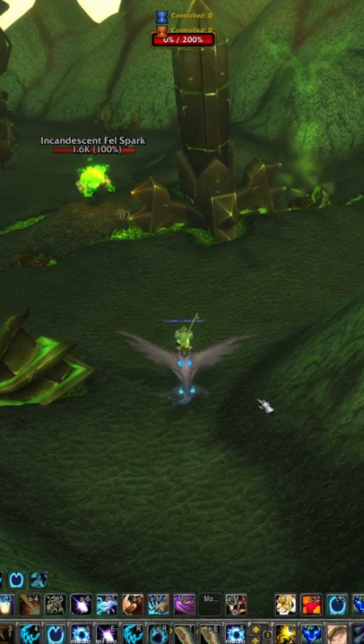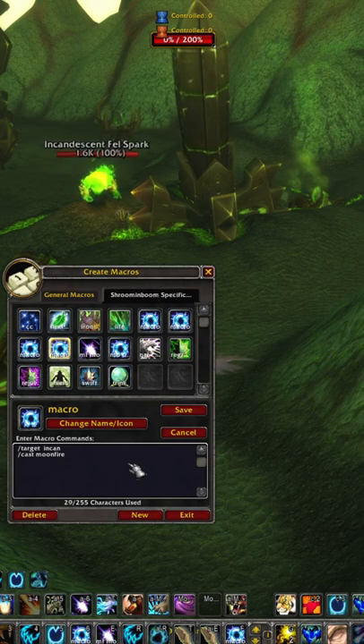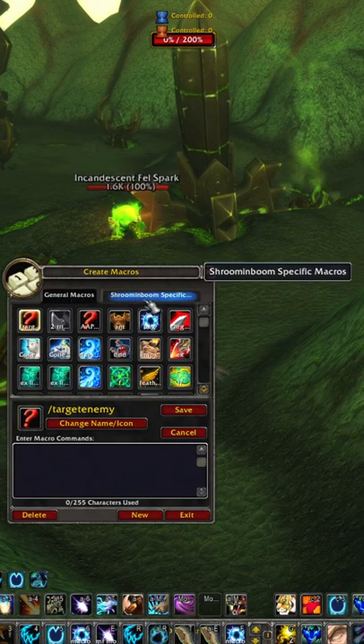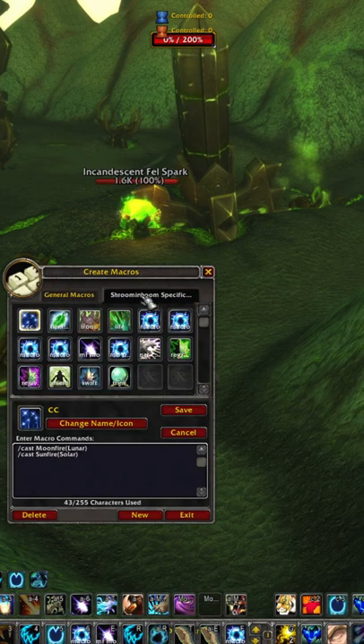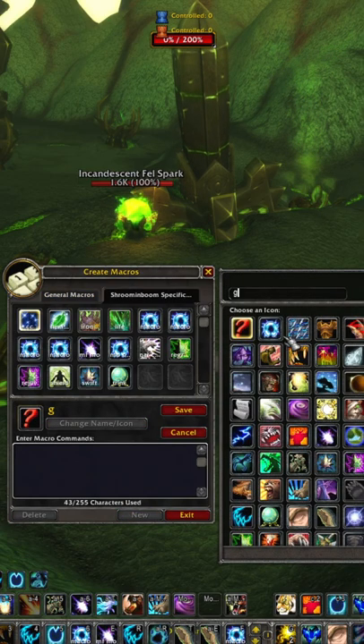Start off by typing slash macro and then hit enter in the chat, or go to Escape and then Macros. You can pick General for all characters or just character specific — we're going to go character specific. Click New and name it whatever you want.